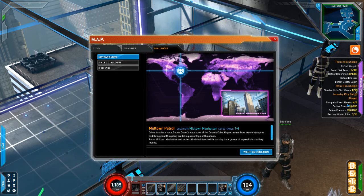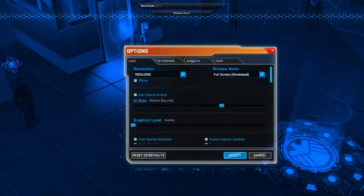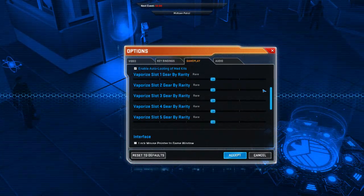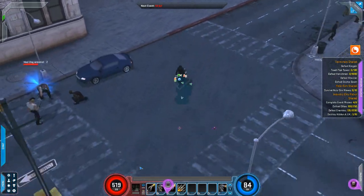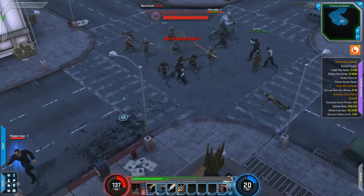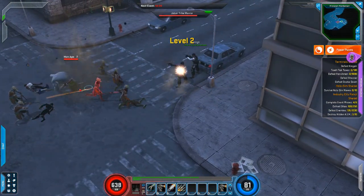Turns out we can't do Industrial City right away — it requires Captain America at level one. So we'll do Midtown Patrol instead. We also scroll down to adjust artifact vaporization, keeping anything rare or above for now. They've set up Midtown a bit differently with this update.